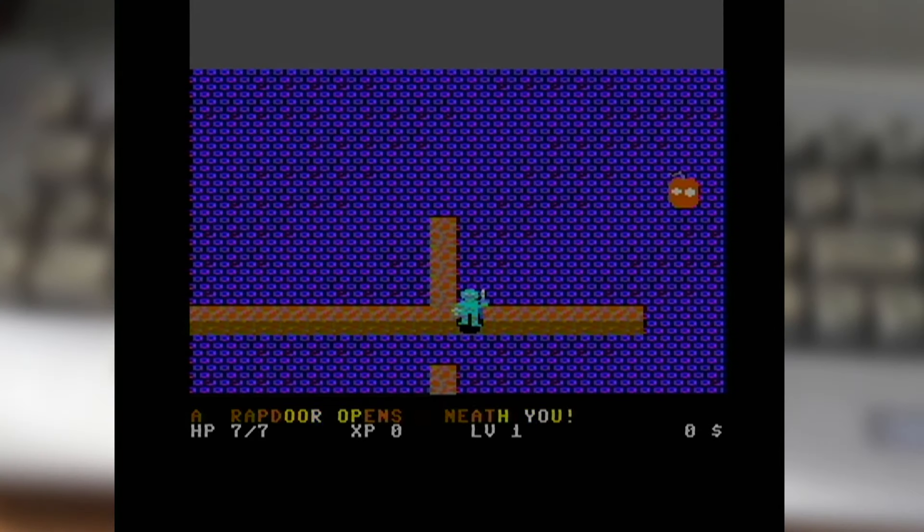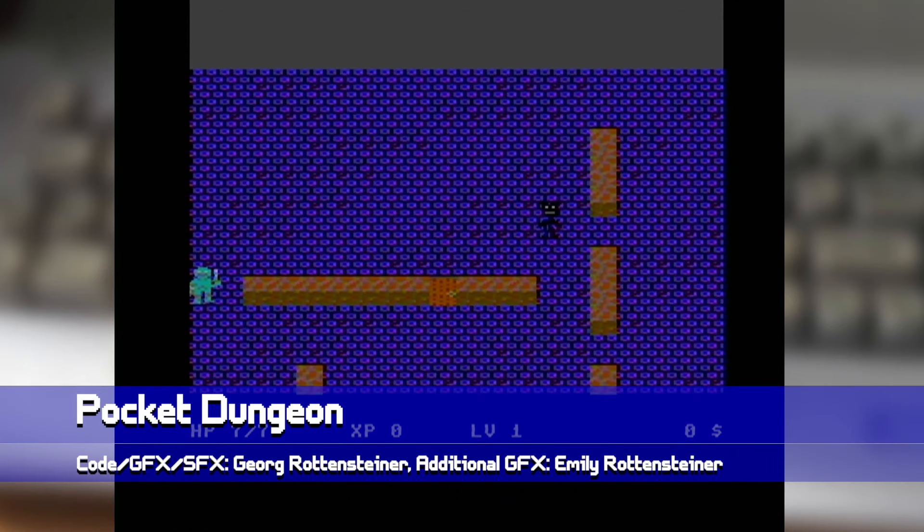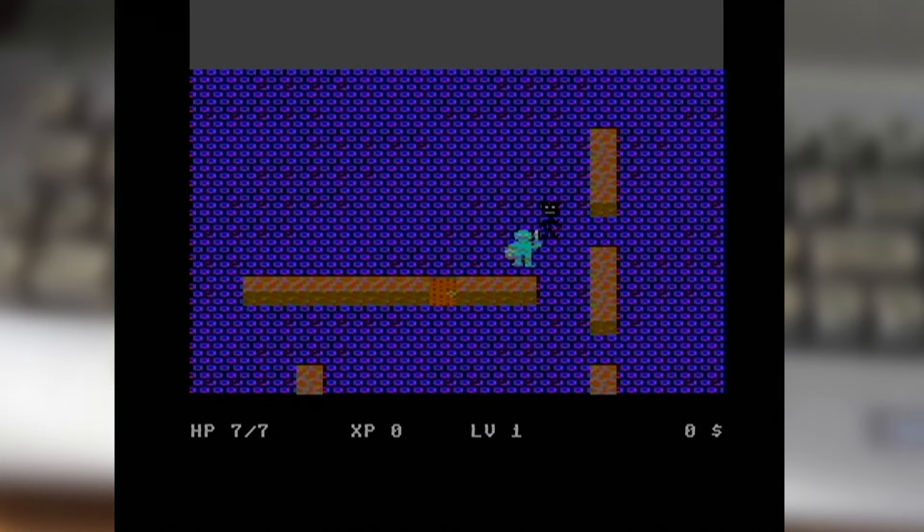The first of the games in this second half is Georg Rottenstainer's Pocket Dungeon, a self-described tiny dungeon romp in which you must navigate a procedurally generated dungeon, aiming to locate a particular trinket, then getting the heck out of dodge with it in your grubby mitts. Each level you explore is played out over a single screen, and as with any dungeon, it's filled with meanies — plenty of them.